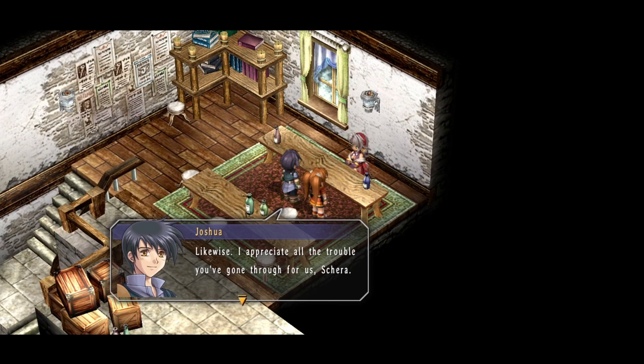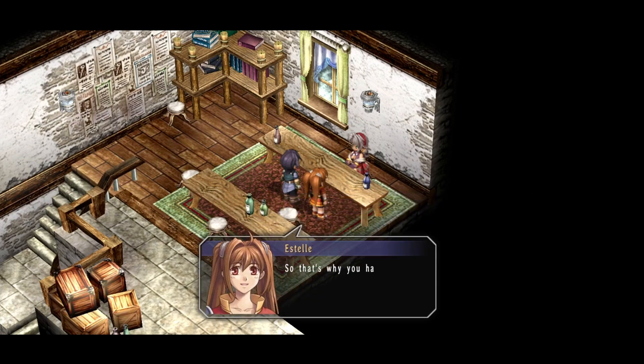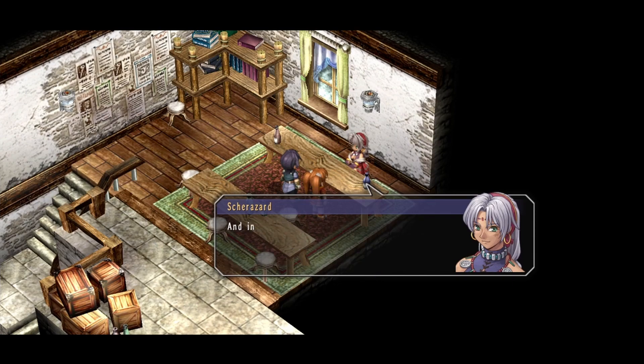I understand you have been spending a lot of extra hours working with us during this busy time for the guild. Before you head out Shira, I just wanted to say thanks. Likewise — I appreciate all the trouble you've gone through for us, Shira. Don't mention it — training new recruits is one of a bracer's main duties. Believe it or not I was once in your shoes, a long time ago, when your father Cassius trained me. So that's why you have so much respect for my dad? There is actually much more to it than that, but I'll save that for another day. Work hard to become full-fledged bracers, and in time I hope to see you both become respectable bracers like your father.